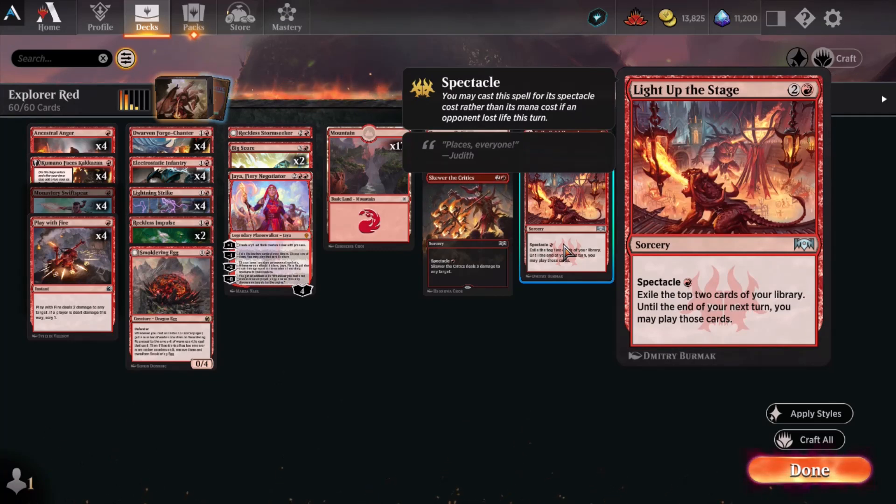Light Up the Stage is one of those bread-and-butter red cards — also sorcery speed with a spectacle cost of 1. Exile the top 2 cards of your library until end of your next turn; you may play those cards. A nice thing here is if in your first main phase you use something like Play With Fire to deal damage to your opponent, then you can Light Up the Stage to functionally draw 2, continue to pump your prowess board state, and then swing for that all-important win.